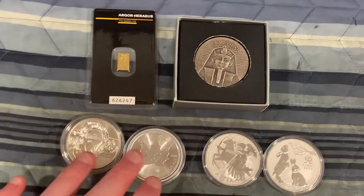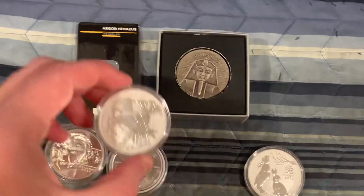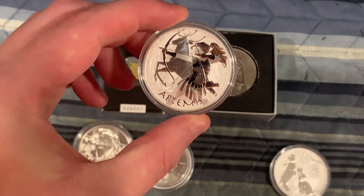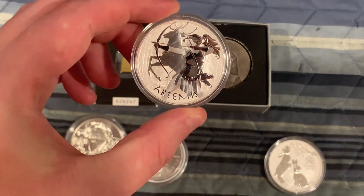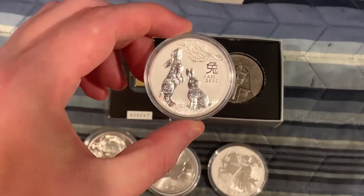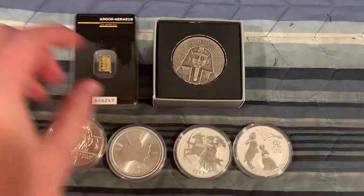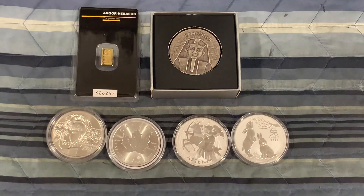Here's your fourth and final option — we got the one ounce Artemis, which is part of the Greek God series. That is going to be paired up with the one ounce Lunar Year Rabbit, which is from the Perth Mint. So guys, two dollar a spot, 50 spots.